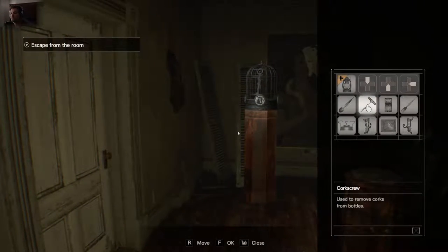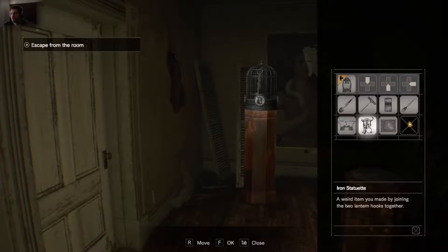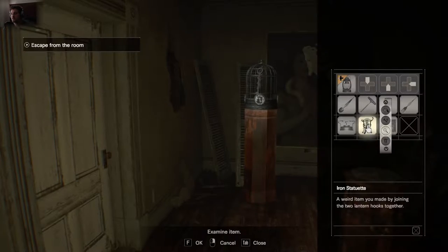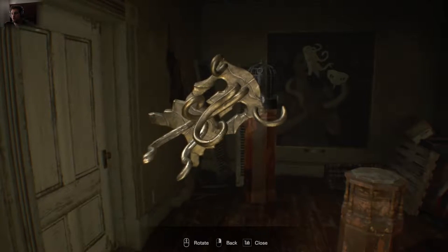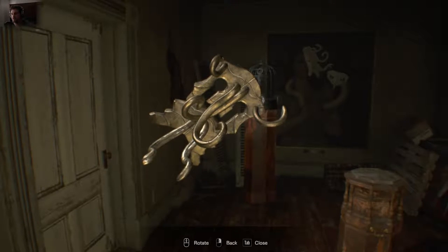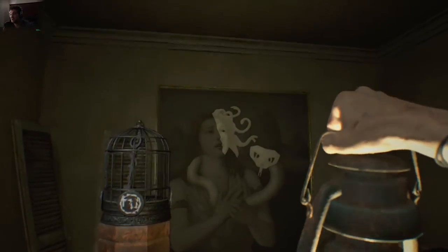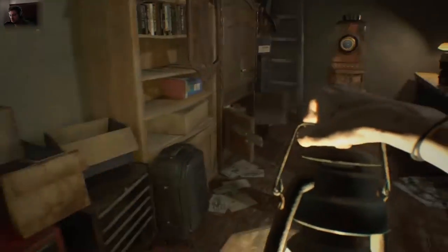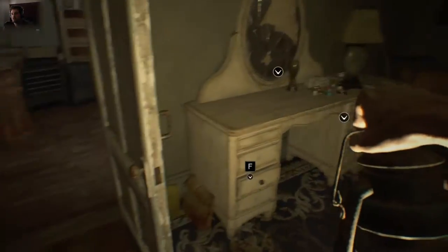Right now we have everything we need to solve the puzzle. So what you'd want to do is combine the two lantern hooks, and then we end up with this weird dual lantern hook thing. Just by playing with it you can kind of see that it resembles the Medusa head. The final thing — we still need to get into that box.